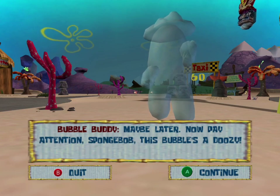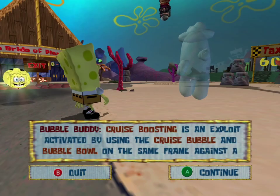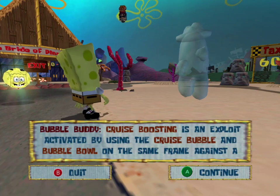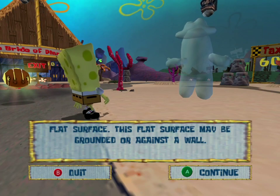Now, pay attention, SpongeBob. This bubble's a doozy. Paying my entire salary and attention. Cruise boosting is an exploit activated by using the cruise bubble and bubble bowl on the same frame against a flat surface. This flat surface may be grounded or against a wall.